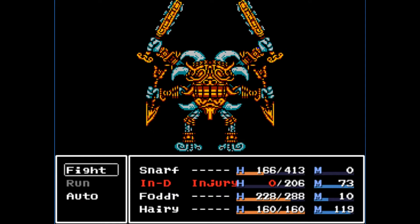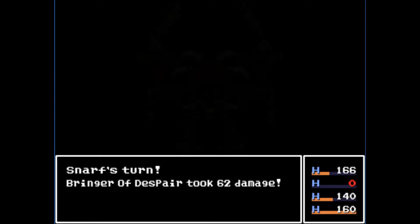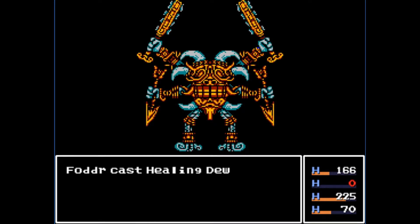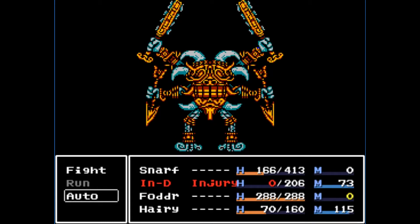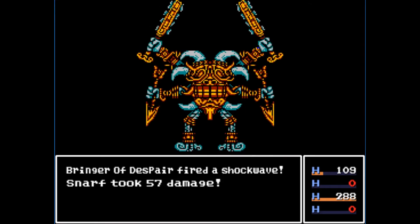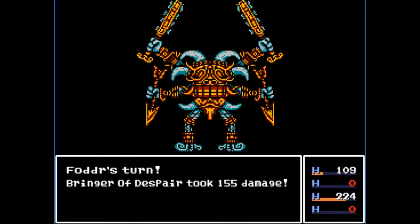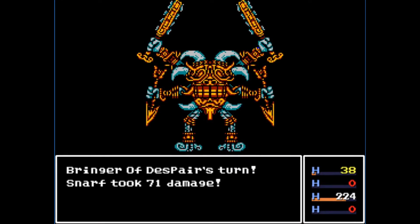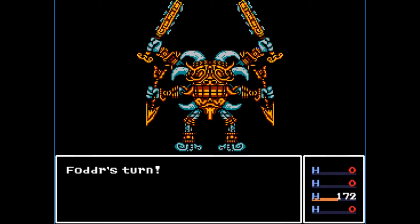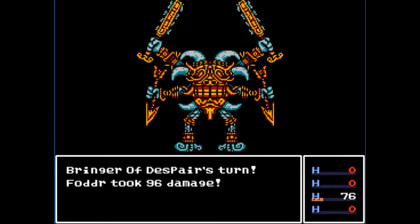Harry regained some health. It looks like it should be a grass-type element — maybe fire does more. Fodder is casting Healing Dew but he's running out of MP. Auto again — and holy crap, it one-shot Harry! Sometimes it's just all about hoping, and it's who drops first. Now Fodder is our last line of defense.